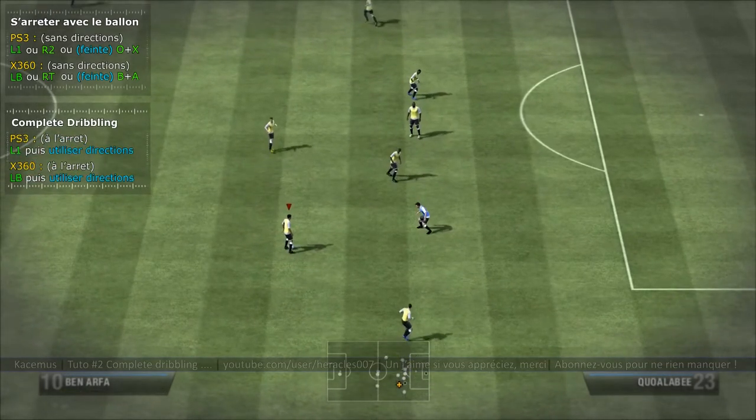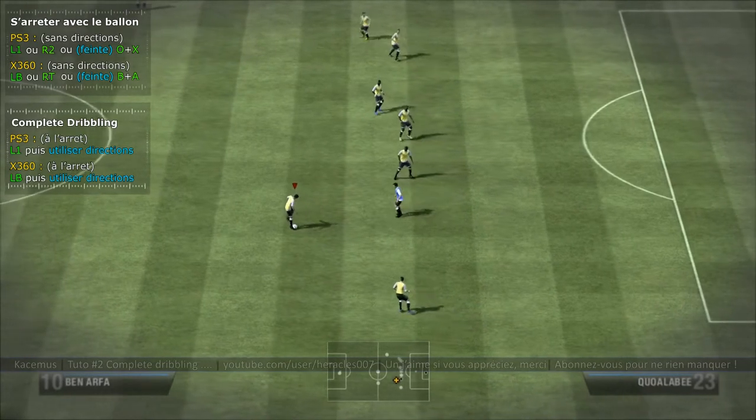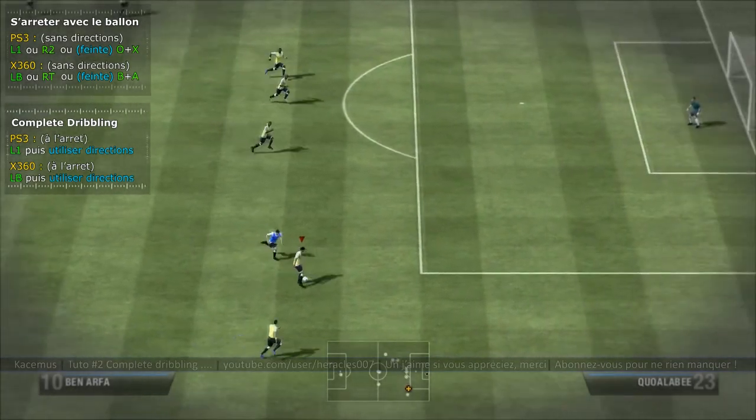À l'arrêt, si je reste appuyé sur L1, le joueur va s'arrêter, vu que c'est une touche qui permet de s'arrêter. Et derrière je peux enchaîner un dribble. C'est un dribble qu'on va pouvoir faire assez rapidement, assez brièvement, une fois qu'on a arrêté.